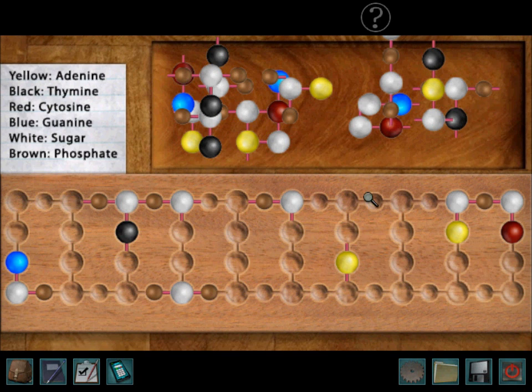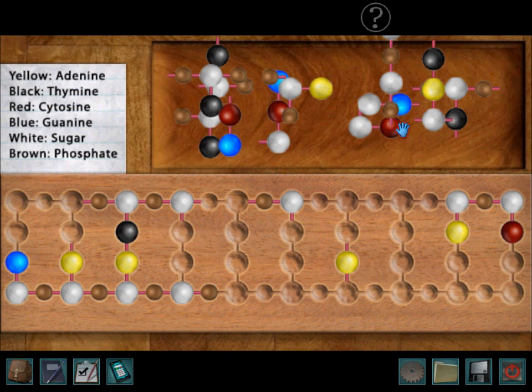Let's see. Here it is. This isn't very hard. You just have to know the signs, and I kind of memorized some of it. This one goes here — positive. Blue is always paired with red, white is always paired with brown, and yellow is always paired with black. Nothing else will work. And everything has to be connected by a little pinky thing.